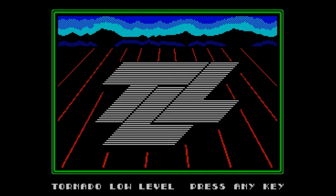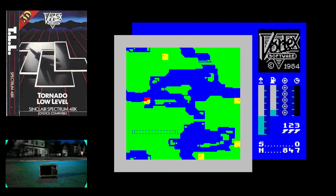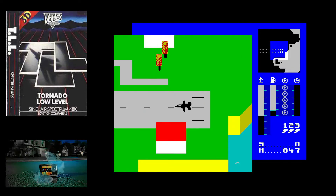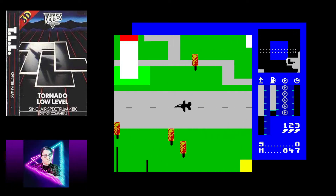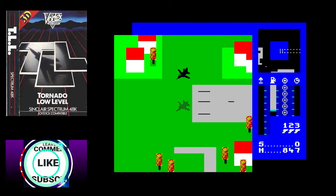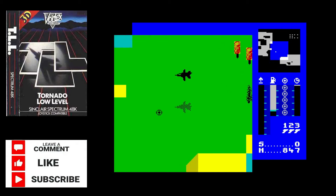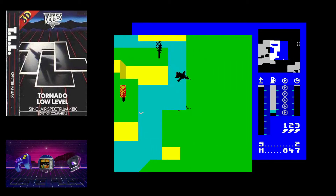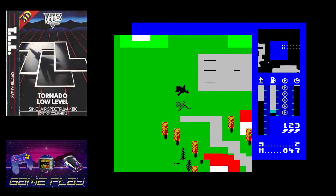To start off with the letter T, I thought I would go with TLL or Tornado Low Level, released by Vortex Software in 1984. It's another early game and I like to start with the early games because these were the games that were going to drag me into playing on the ZX Spectrum and avoiding the arcades. And 1984's Tornado Low Level was definitely one of those games that made it worthwhile staying at home.